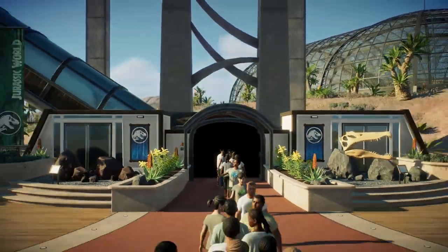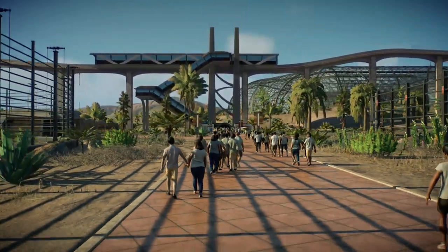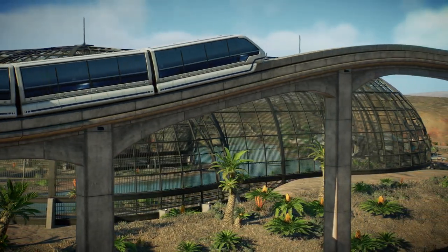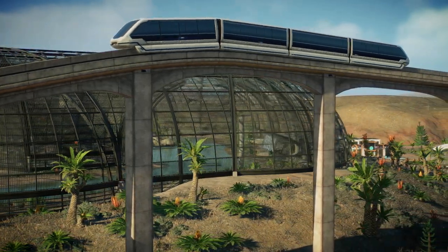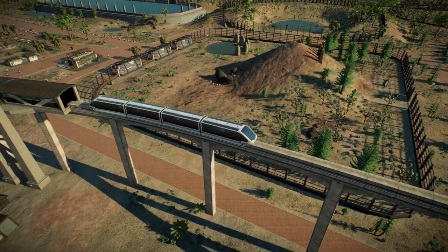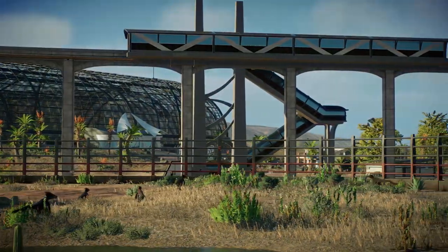Now we're stopping at the monorail station for Carnivore Country itself. This street comes straight out of the monorail and we've got carnivores to the left and to the right, and the street carries all the way down and takes you to the Tyrannosaur. Let's move on and take a look at the Aviary - you can see Quetzalcoatlus just taking off in the background there, and we've also got the new Jurassic Park 3 Pteranodons that are the correct size at last.